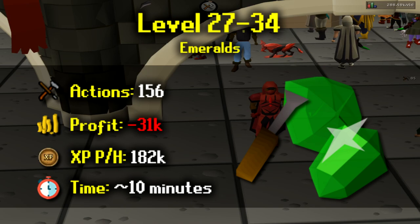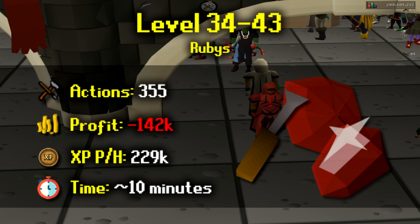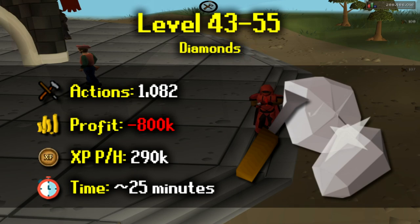From level 27 to level 34 you can cut emeralds. You'll need to cut 156, which will cost about 31k and you can reach 182k XP per hour — this should take around 10 minutes. From level 34 to level 43 you can cut rubies, making a loss of 142k and gaining 229k XP per hour, again taking around 10 minutes. From level 43 to level 55 you'll need to cut 1,082 diamonds, giving a loss of about 800k but peaking at 290k XP per hour, taking around 25 minutes.